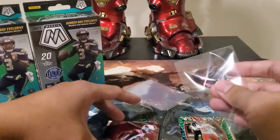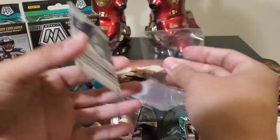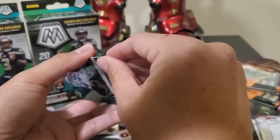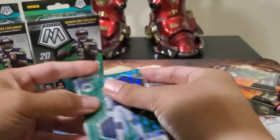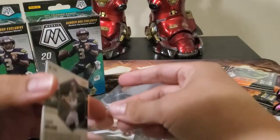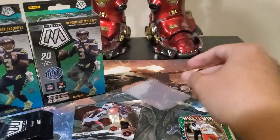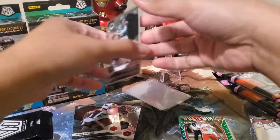I would consider these guys here — the green Kwiti Pay and Zach Wilson — the top two from that pack. I've never pulled a true rookie of Zach Wilson before; this is my second Zach Wilson debut. So far, these are the top two in that pack.